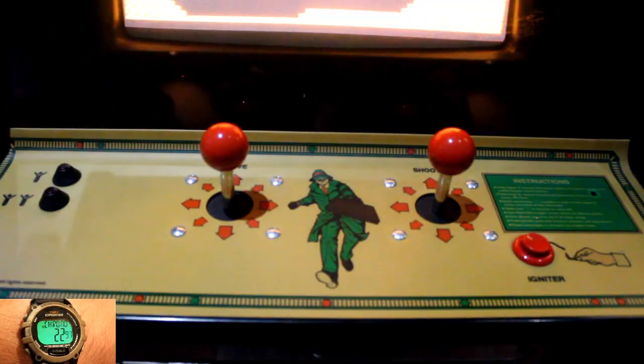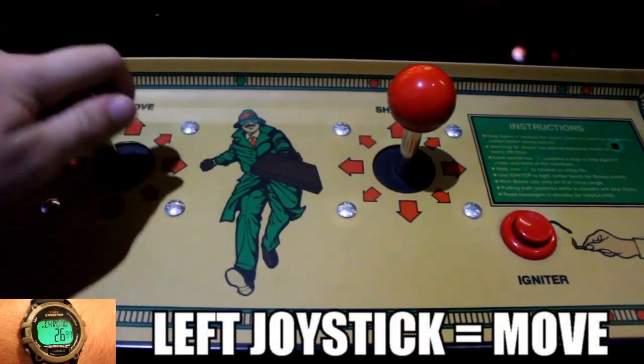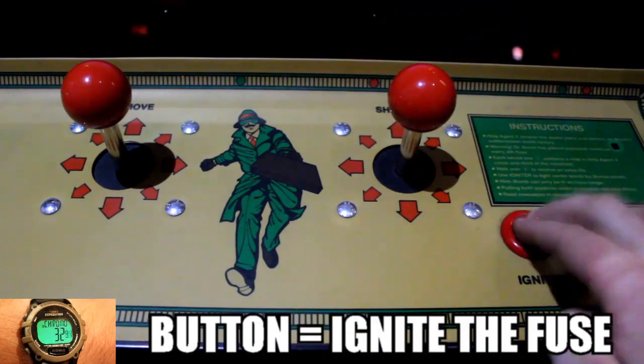You control Agent X by using this control panel. The left joystick moves the character around in multiple directions, the right joystick can make the character shoot in multiple directions, and the button is for igniting the fuse, which we'll get to later.